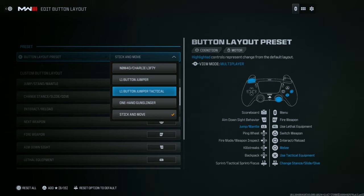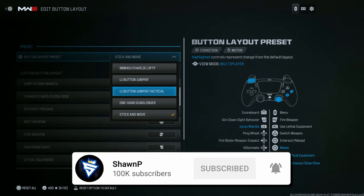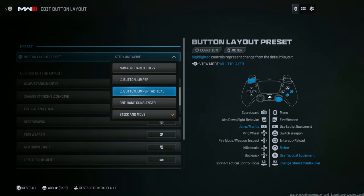If you own a default controller without back buttons, take a look at the button layout preset and check out L1 Button Jumper Tactical. What this allows you to do is jump with your L1 button and slide with your R3 button. That's helpful because you no longer have to take your right thumb off the controller, so you can continue to aim while you're mid-gunfight.